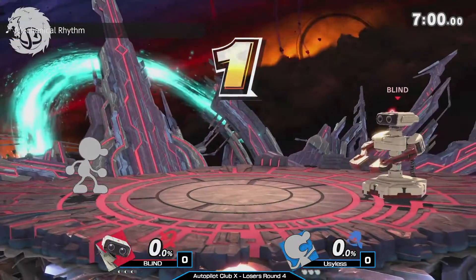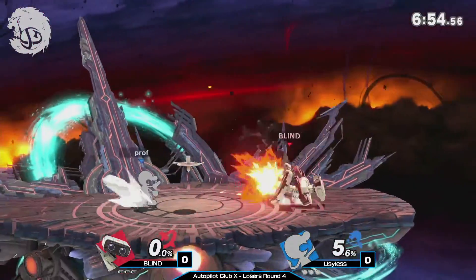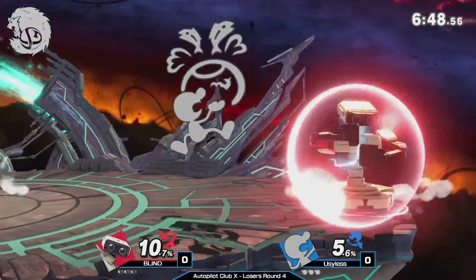Definitely the edgeguards with the bacon will be good. And the reflector — of course, how could I forget — one of the biggest advantages Game & Watch has in this matchup: his ability to reflect the gyro, and absorb the laser, because it's an energy-based projectile.